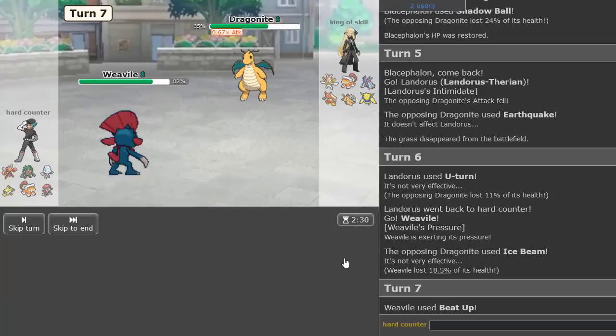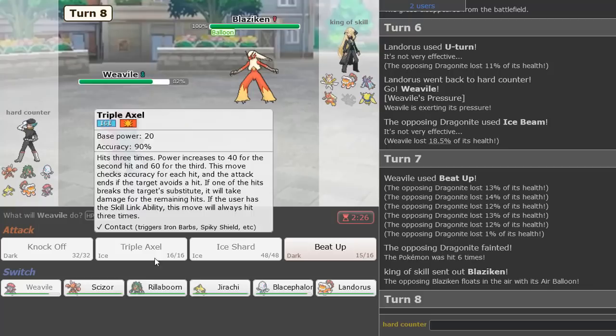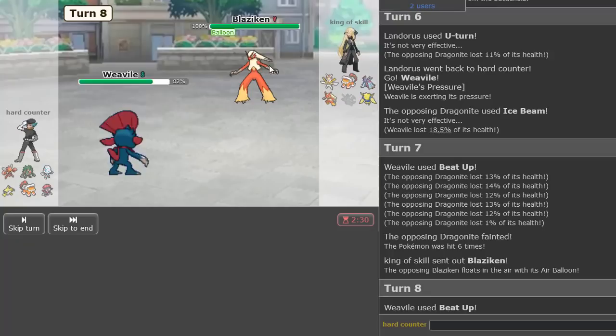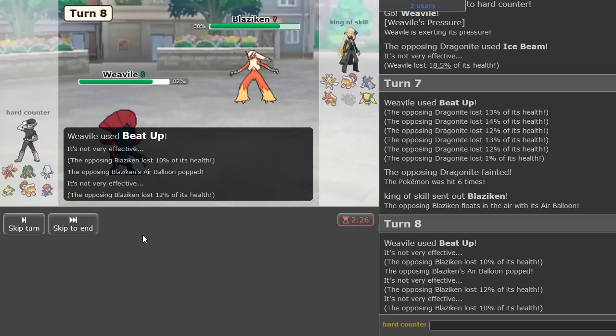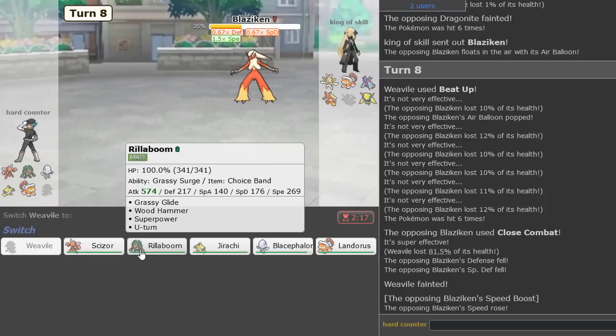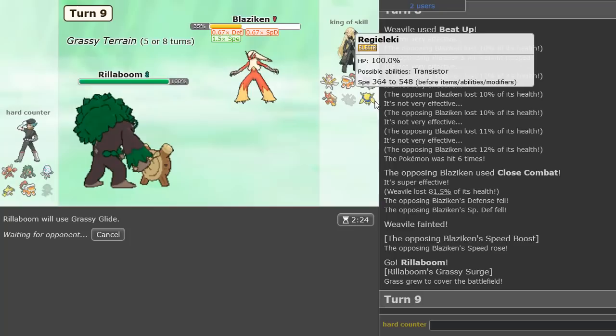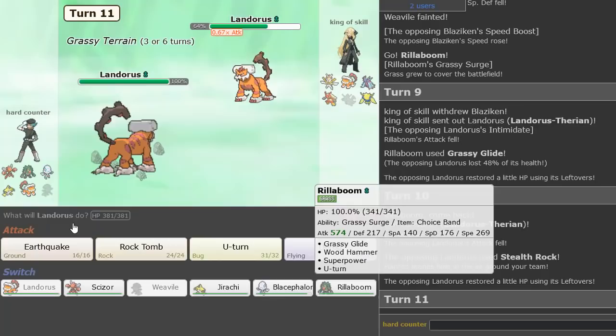I figured he'd be that kind of set. Beat-Up here should knock it out. Nice — that Pokemon's gone. Blaziken is in — definitely a threat. I'm going to Beat-Up this thing too. He's on a balloon as well, so definitely a threat — now it's popped. He'll Close Combat knock me out. I could knock this out with Vacuum Wave, but I'm going to save the Vacuum Wave for the Kartana in particular. So we go Rillaboom and Grassy Glide here.